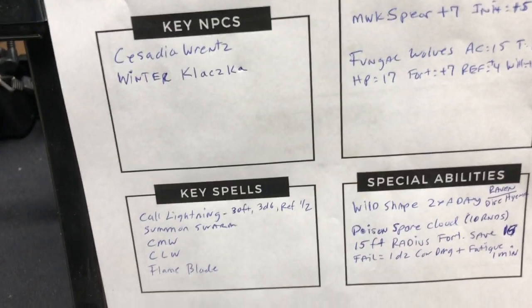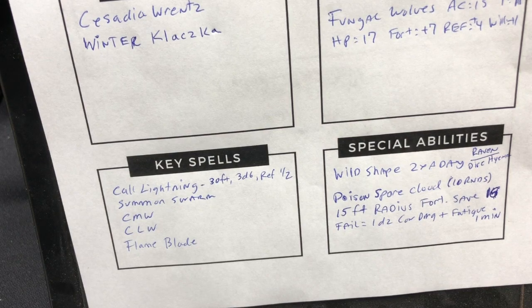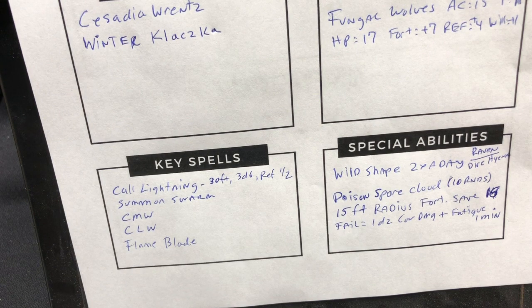Because that's just how I gauge myself — based on how many pages, if you run pre-constructed adventures, you kind of know how many pages you're going to go through unless it goes off the rails. The key spells that our witch of dreams has: call lightning, summon swarm, flame blade, cure moderate wounds, and cure light wounds. Those are the spells I'm going to focus on. How many times have you tried to run something and totally forgot about special abilities or what spells to use? These are my key spells — this is what she's going to use in that combat.